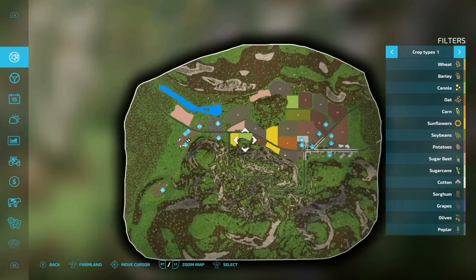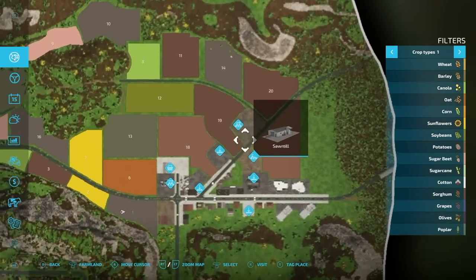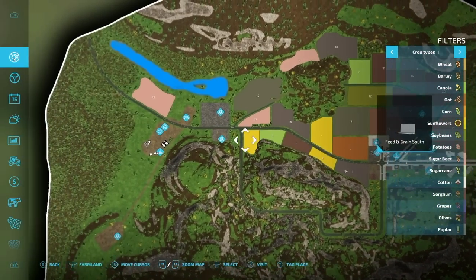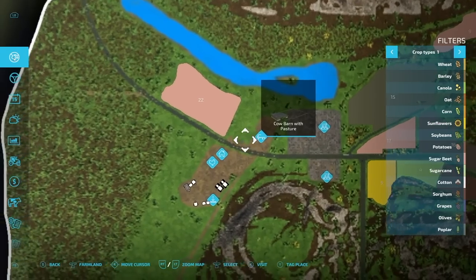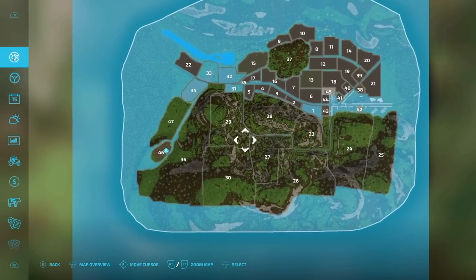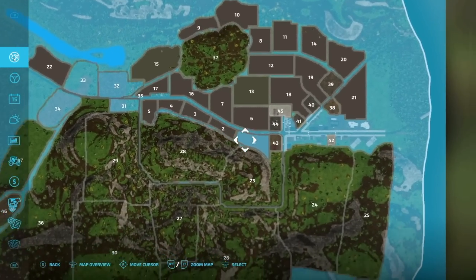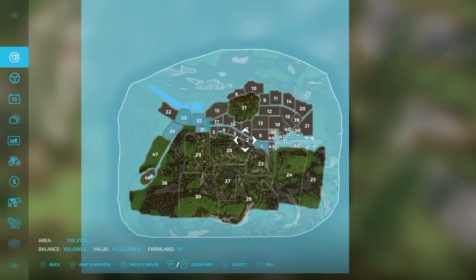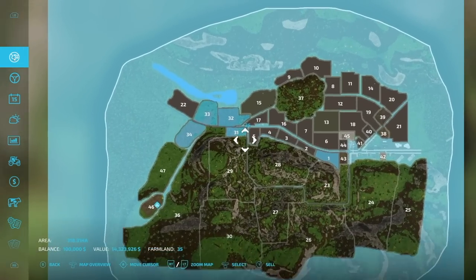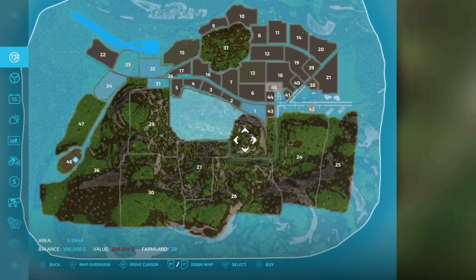Looking at the PDA, there's not a lot of points of interest — we have a couple of places around, but a lot of these areas require mods and you'll need to download placeables in order to have them all. You cannot start it up without having those. Looking at purchasable land, we have farmlands 34, 33, 32, 31, and farmland number one, plus that entire outside area which is farmland 35. You can also get into the mountains to do some logging.